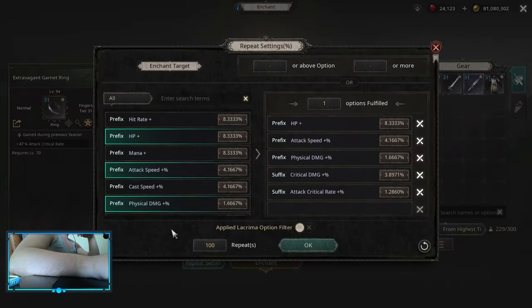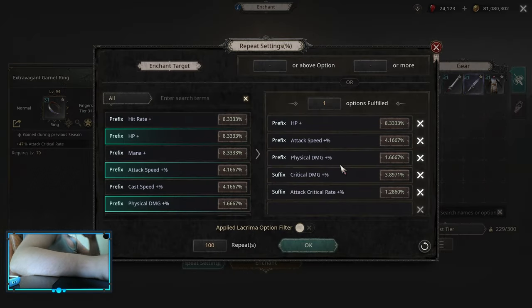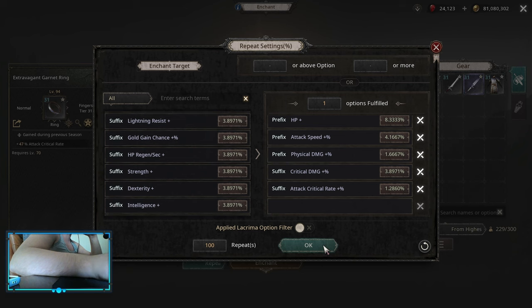For the ring you want to pick up a critical rate implicit ring — attack critical rate. For the affixes you want to go for attack critical rate, critical damage, and then depending on what kind of damage you do it's physical or elemental. Then attack speed multi, and HP is probably the best one here. On the suffix spot you can pick up either stats or resistances, whatever you need the most.